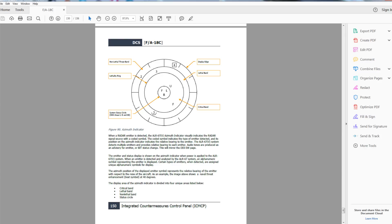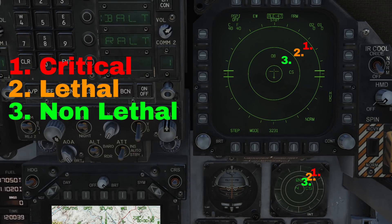Naturally, the Hornet's RWR is very much work in progress at the moment. Having looked into this issue in-game in a bit more depth, I've noticed that it does appear to be working — locked threats do in fact jump from the inside to the outside of the RWR when they lock and launch on you.